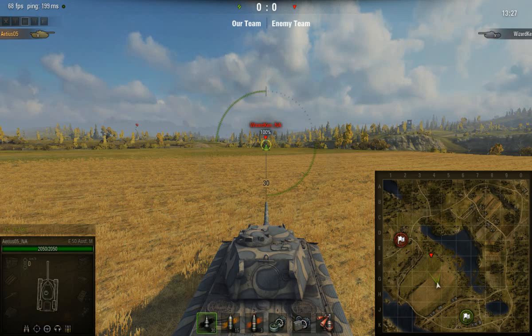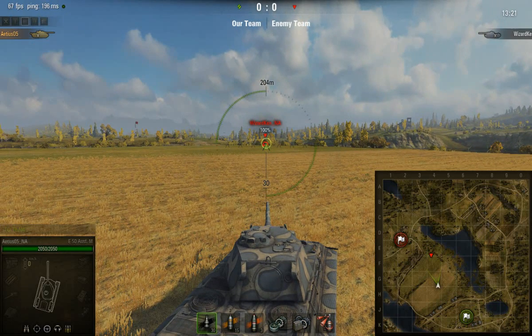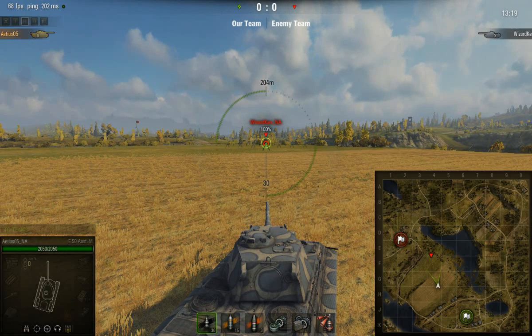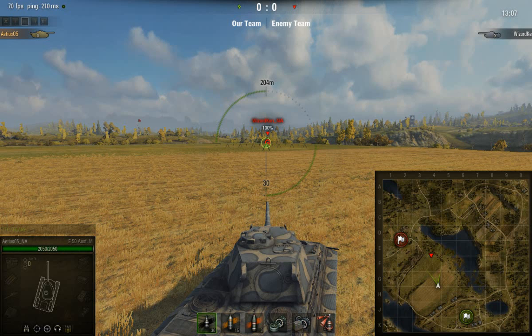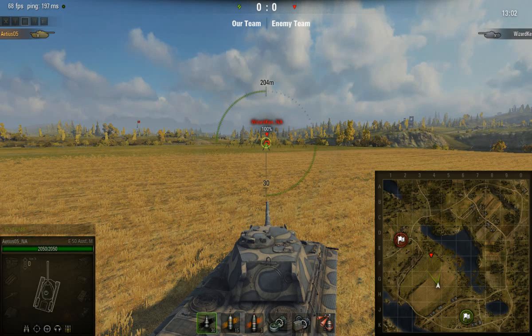We're starting with the Object 268 because if this has a problem pinning, then there's no reason to try anything else. Our last video was just to show how to defeat this other tank from a higher elevation — try to use your terrain to destroy it — but we'll get more of that when we get to the next tank. The whole point was to show it's not overpowered; you can beat it.